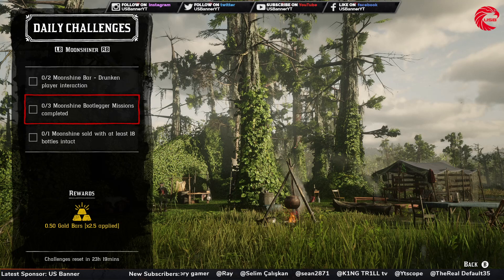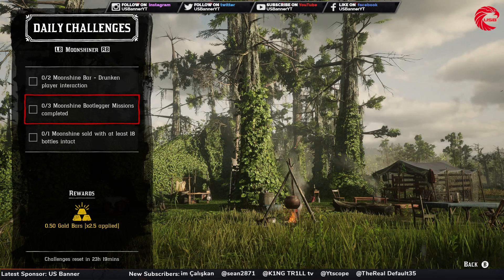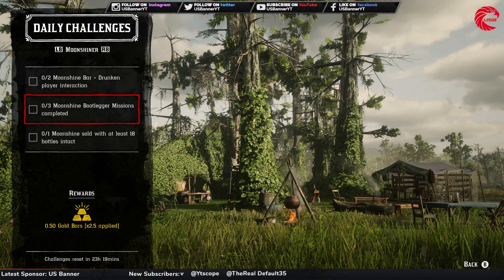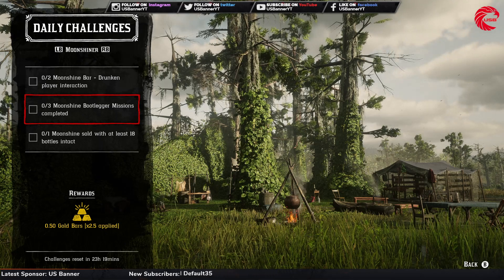After that you have to complete three moonshine bootlegger missions. You can start a bootlegger mission from the open map if you find one available, or you can go to Miss Maggie inside your moonshine shack and complete three bootlegger missions from there.